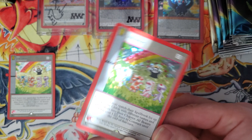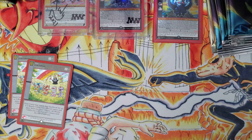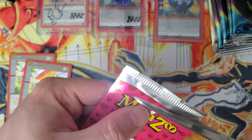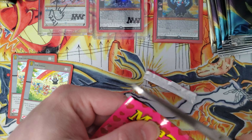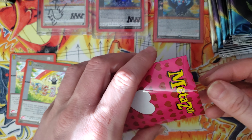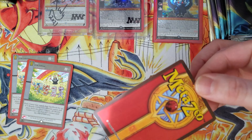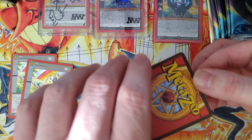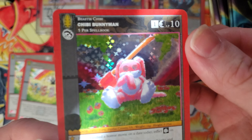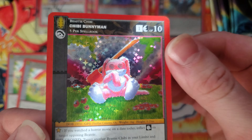And another Chibi Parade. Is this going to be a clumped box? I know that wouldn't be a new issue — we did see this happen with the Halloween promo packs. Chibi Bunny Man! Adorable, yet creepy.